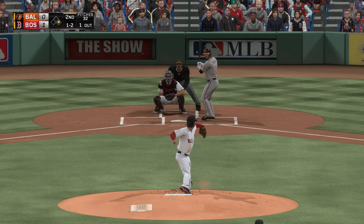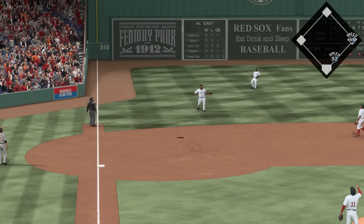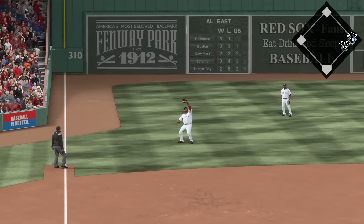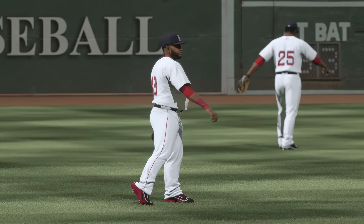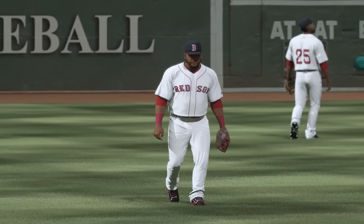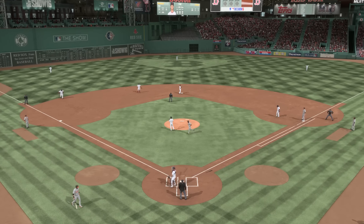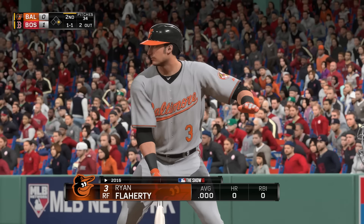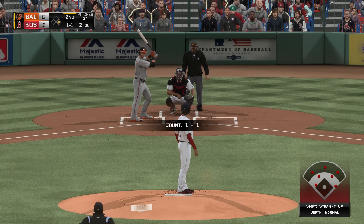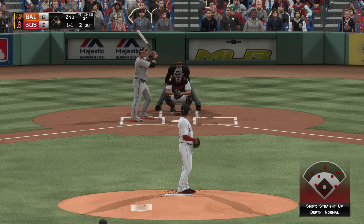Into the box J.J. Hardy — swinging, a high pop-up back onto the outfield grass. Under it is Sandoval and there's the second out. Ryan Flaherty set to take his first cuts with a man at first and two away. Red Sox on top in the early going, one nothing, as we play the second.